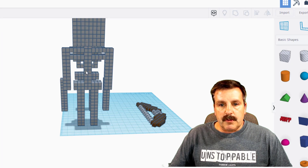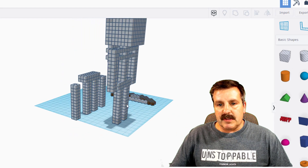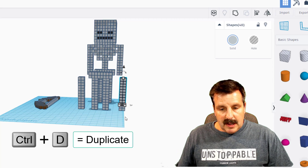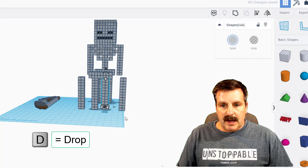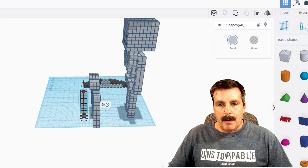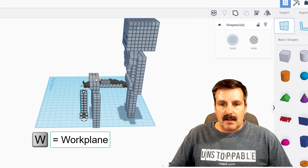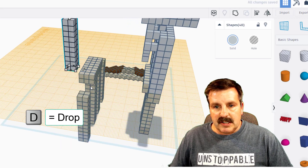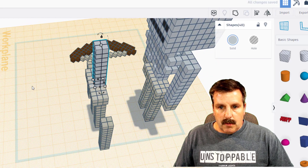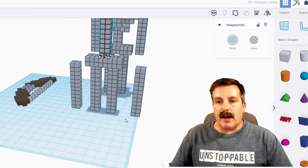Let's check out this torso piece: one, two, three, four, five, six, seven, eight, nine, ten — it has two pieces built in. We grab the arm minus the bottom pieces, do ctrl+D, move it out, hit D to drop it, and make sure it is ten high. It is size 50, so we know it's perfect. I can now take this and put it on top — D to drop — and then nudge it into place one click forward.